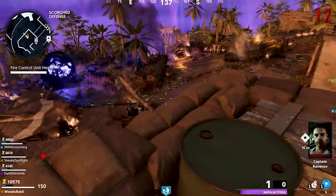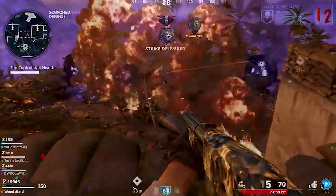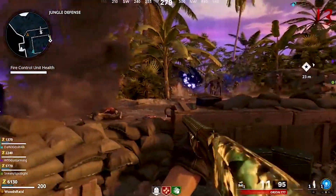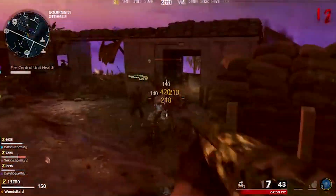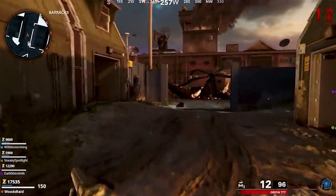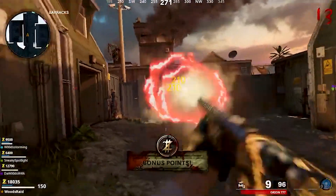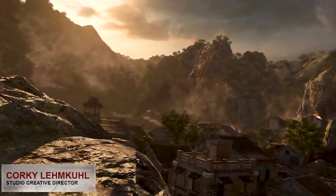I also want to talk about the Pack-a-Punch camo in Firebase Z. You could have missed this, but if you look at the assault wave part of the new Firebase Z video, you can see it's the same exact Pack-a-Punch camo from Die Maschine. A lot of people are wondering if we're going to have the same Pack-a-Punch camos for every Cold War Zombies DLC map, because that would be kind of boring. They could do really cool stuff with the Vietnam theme — fiery flame camos and all different cool things. Hopefully that was just a placeholder, and once we get into Firebase Z, we'll have some sick new map-specific camos.